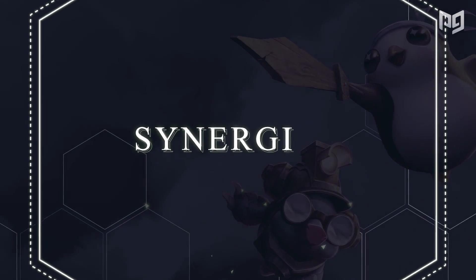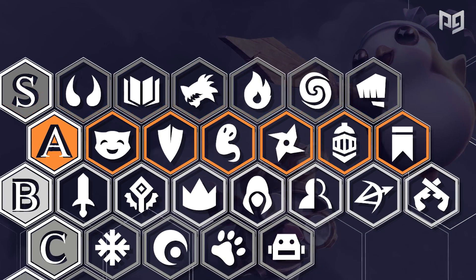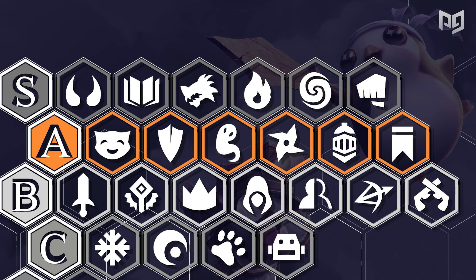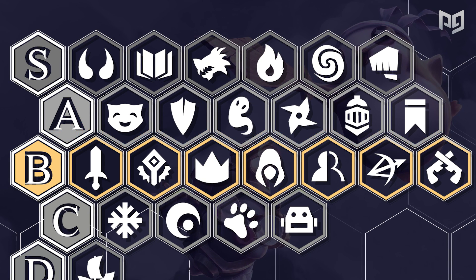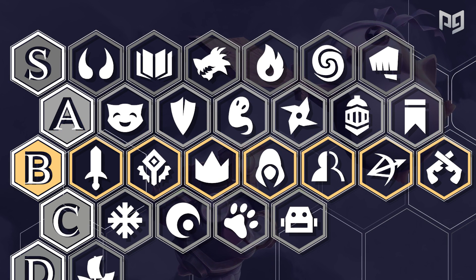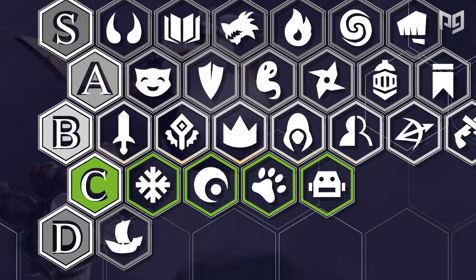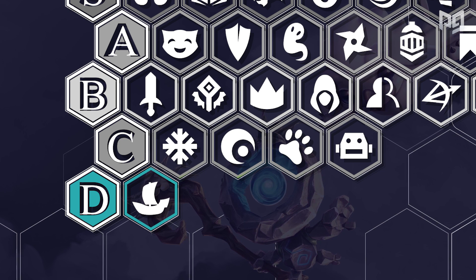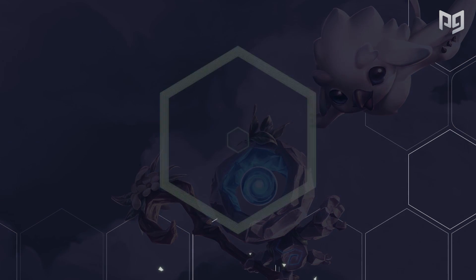S tier synergies are the strongest of the bunch, being either easily adaptable or extremely powerful if built properly. A tier synergies are strong but not completely meta-changing, seeing lots of play and quite consistent at getting you top four. B tier synergies are around average — not typically synergies you build around but may be something you fit in temporarily. C tier synergies are either extremely underwhelming or not worth building around, and D tier synergies are the worst of the bunch, typically never worth going for.